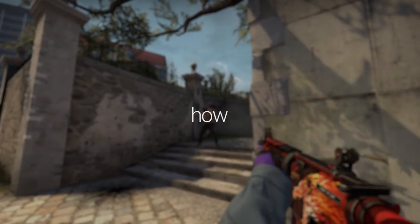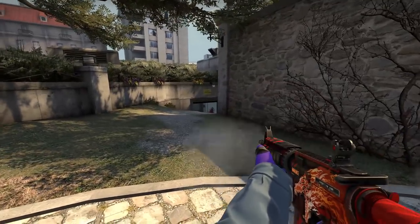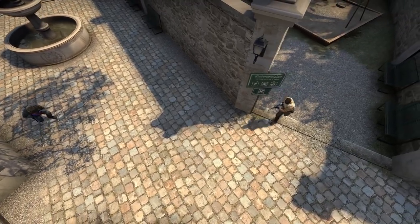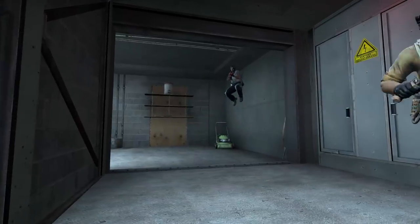This leads us into the next question, which is how. Watching some of these rounds it looks straight up audacious the way that Rain and Fur were jumping balloons and walking up to the fountain versus rushing players. Now a lot of that has to do with the when, but there's also something cool about the way Fur pushed in specific that I want to show you. Let's look at the rounds.